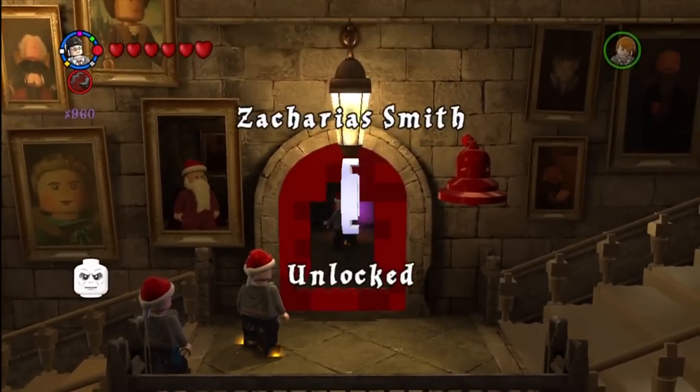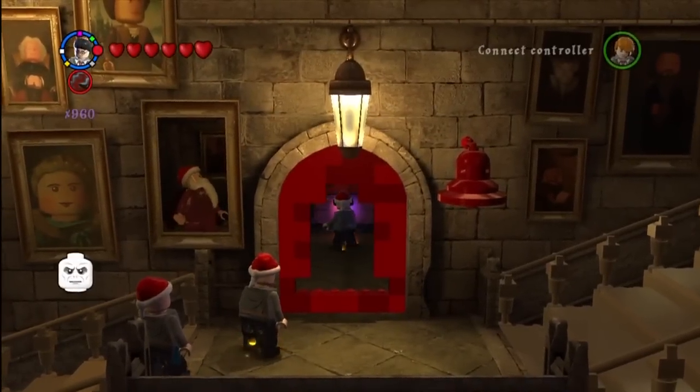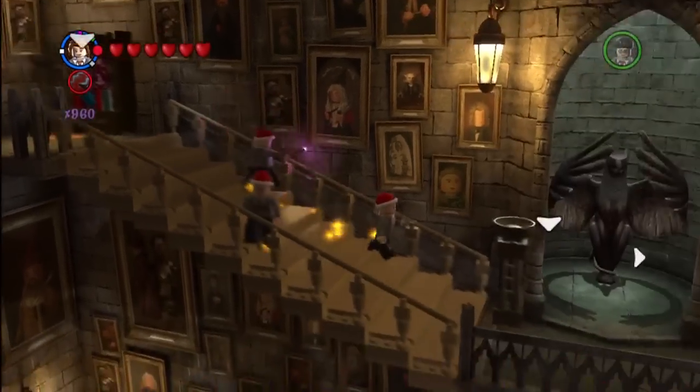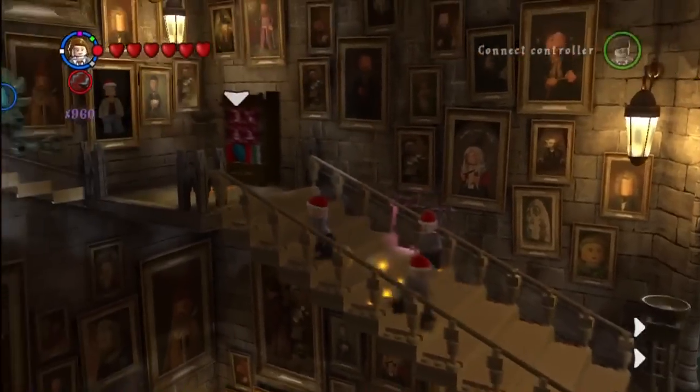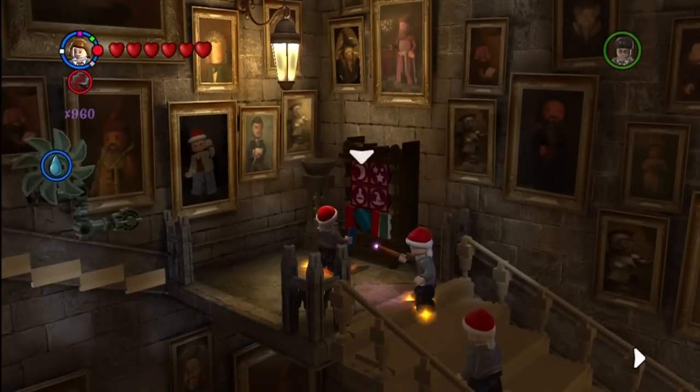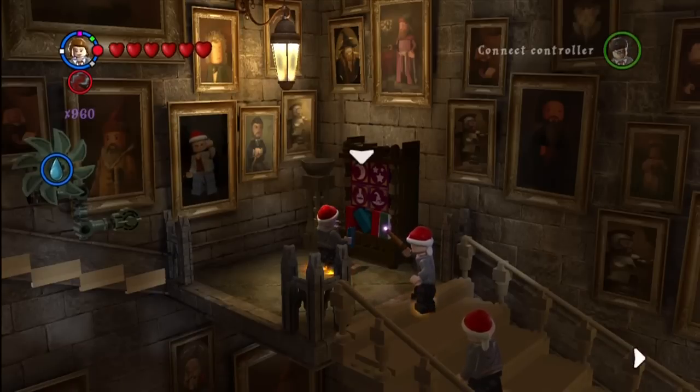And Zachariah Smith. Now this is further up the stairs, past Dumbledore's office — there's Dumbledore's office. And as Hermione, you just use this bookcase and put it in the correct order.